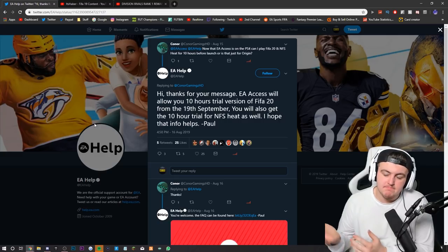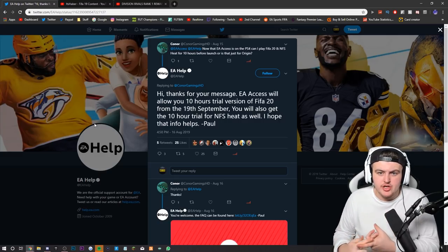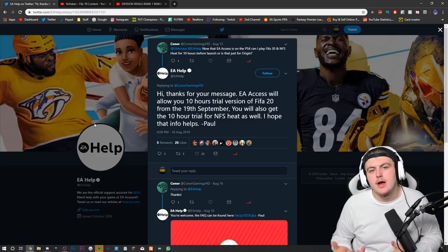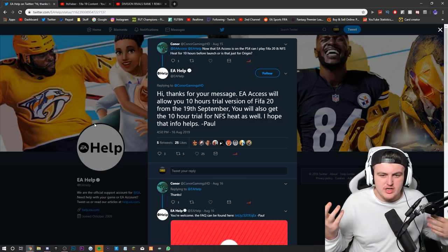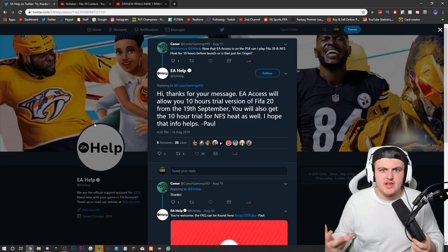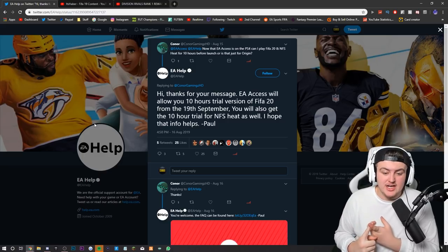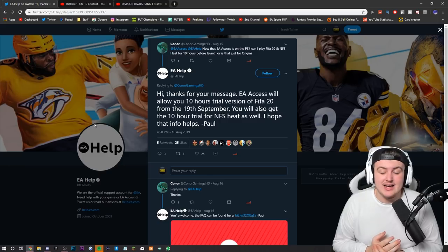Let's start off with some important dates. The full FIFA release date is the 27th. If you get the Champions or Ultimate Edition you get three days of early access, so the game comes out on the 24th for you. Early access is across both consoles — PlayStation and Xbox — and for anyone with EA Access you just download it from either store.